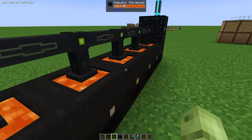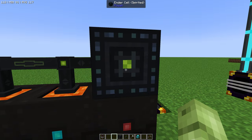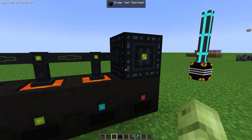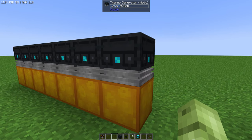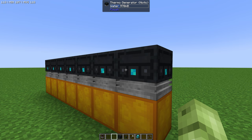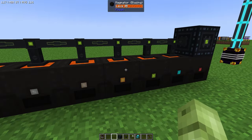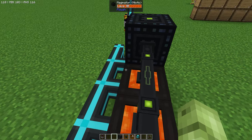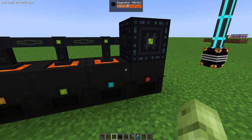Magmators are definitely your best friend — you're future-proofing yourself with lava on tap and you're storing energy easily. Now onto the thermo generators, something I've recently discovered. In All the Mods 9 to the Sky, these thermo generators are just incredible at how much energy they make in just a single block. In the skyblock world it's not as easy to tap into enough lava to make magmators work properly, so I've moved on to thermo generators.